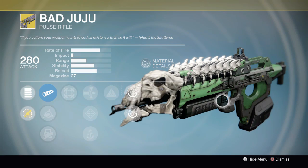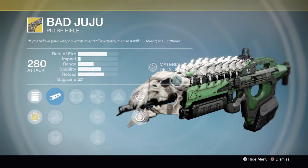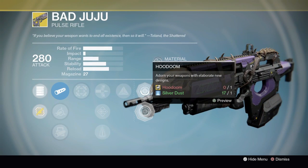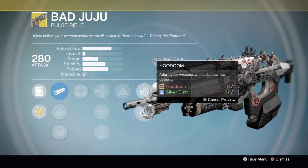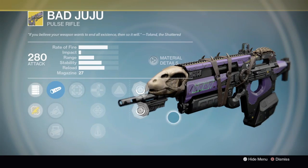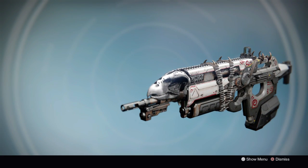Dragon Bane changes the skull and puts a giant bony ribcage on top of the weapon and turns it green — all around looks pretty good. Then if we go to the Hoon Doom, it turns it into a white and red voodoo-symboled design with some bones wrapped around it, which looks really cool and is actually my personal favorite.